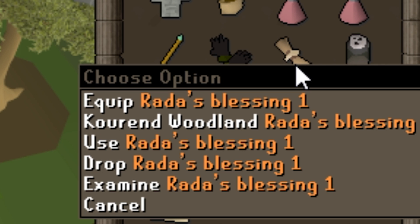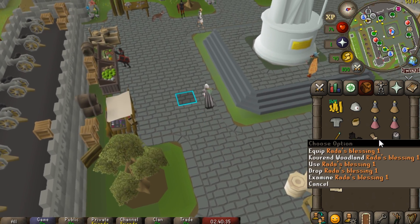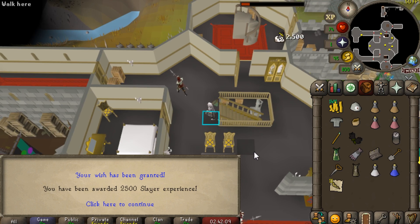I completed the easy diary and got the blessing — it's a new teleport near the Woodcutting Guild, usable a few times a day. I love teleports on this account. Now I can use that XP lamp from the achievement diary to get my 53 Slayer.